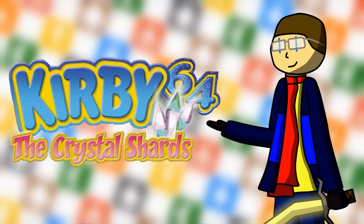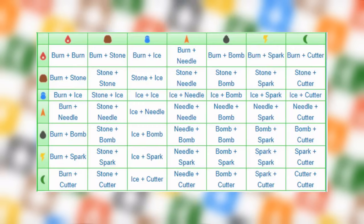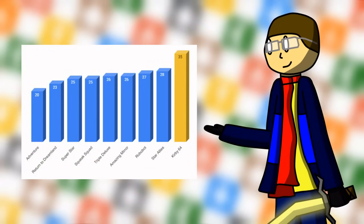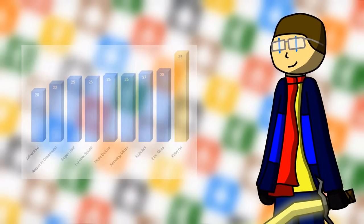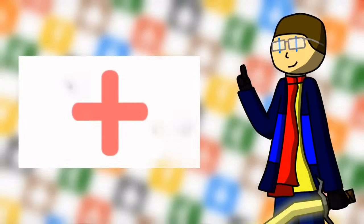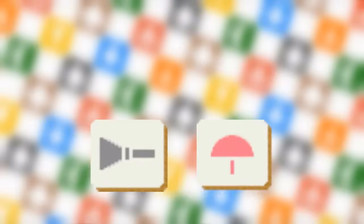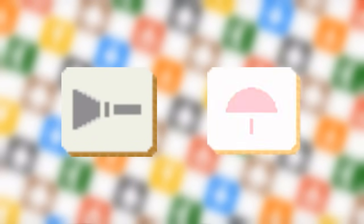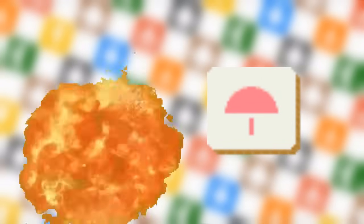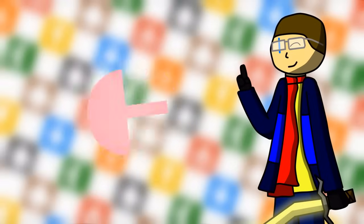It's Kirby 64. It has a vast amount of abilities — 7, unless you combine them to make 35, which I ranked by the way, being the most amount of abilities in the series. So obviously, the only thing to do now is to add another one. Dream Land 3 has 8 abilities, two of which not making it to 64 — being Parasol and Cleaning. For the sake of this video, we'll say that Bomb rightfully replaced Cleaning, which means they just cut Parasol. So I want to bring it back.